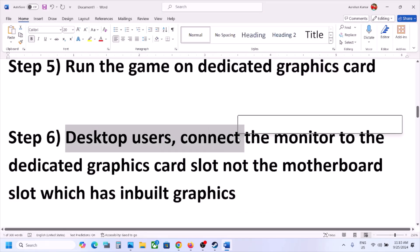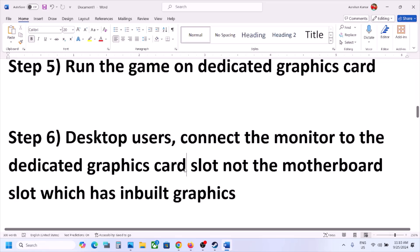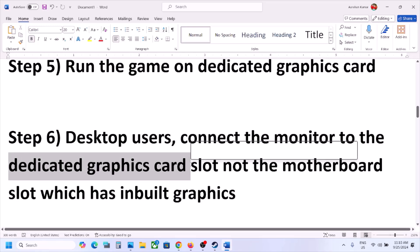For desktop users, make sure you connect your monitor to the dedicated graphics card. Connect your HDMI or display cable to the graphics card slot, not the motherboard slot. If your computer has dual graphics — one Intel and one AMD or NVIDIA — do not connect the cable to the motherboard slot; connect it to the dedicated graphics card slot.